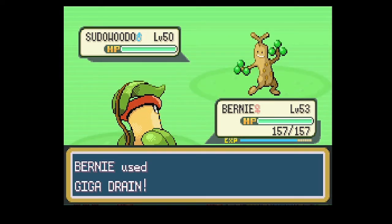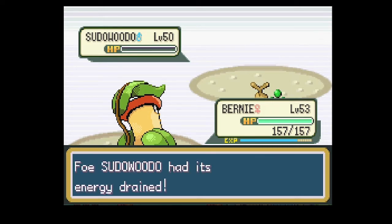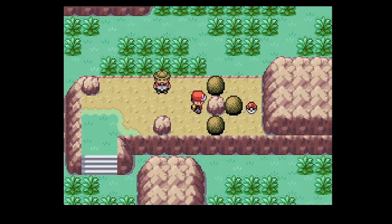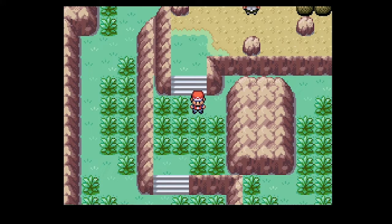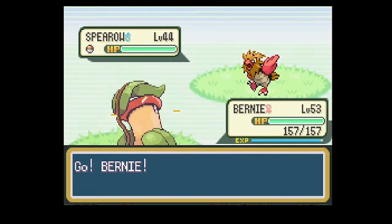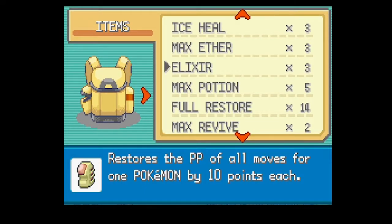TM-wise there's some interesting stuff: Calm Mind of course, screens, and even Drill Peck with the move tutor as an egg move. Stat-wise it's kind of average: 95 Special Attack and 95 Speed isn't too bad, but his other stats aren't amazing - it only has 75 Attack. It's not bad with Flying-type moves but it's not amazing either. Its stats are just really average. Not a terrible Pokemon, but it's definitely not going to stand out as much as the premier psychic types, even with that Flying typing. Flying doesn't really synergize amazingly with Psychic.